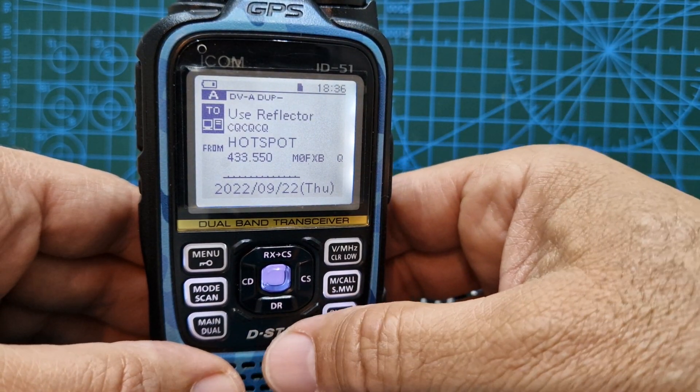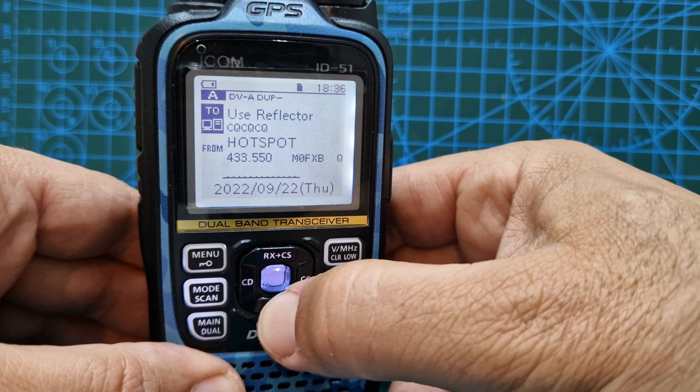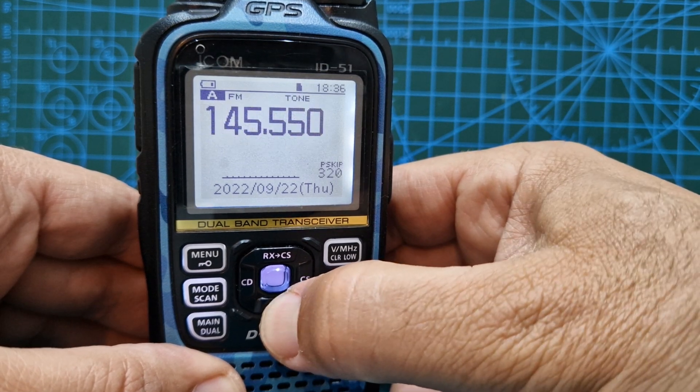DPRS. Get yourself into a DR mode. Hold down this DR button here and you're in DR mode.